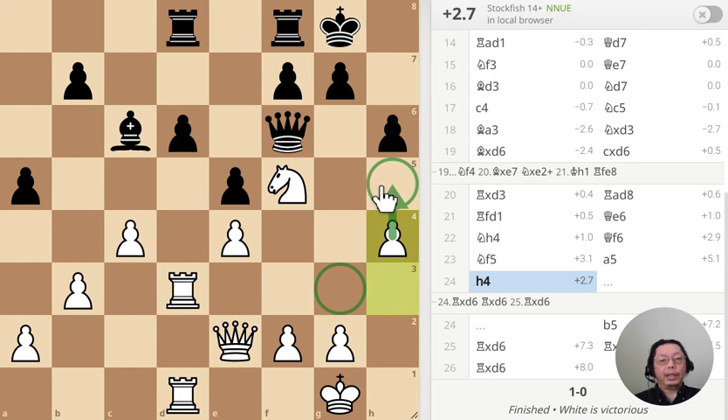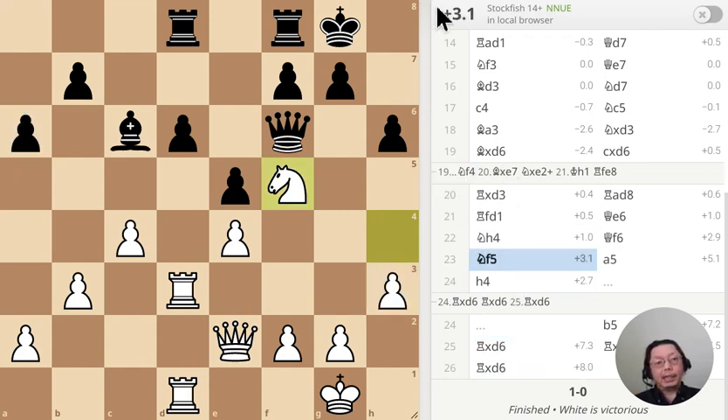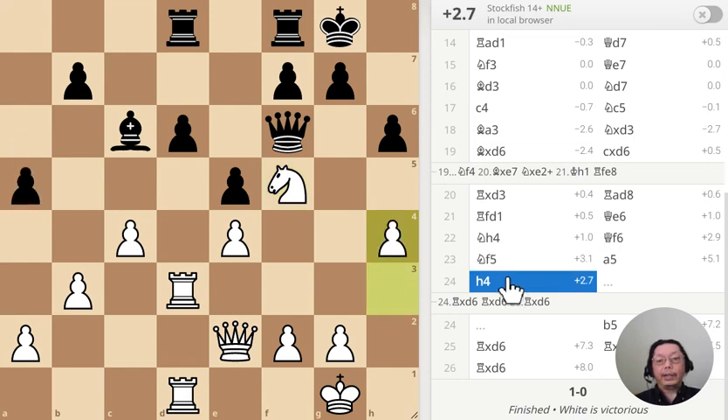If I push the pawn here, what am I threatening? There's no attack, no threat whatsoever. So this is a wasted move on the surface. The evaluation actually drops slightly — from 3.1 to 2.7. But I did this knowing there's a certain tactic I want to execute, and that is this one right here.